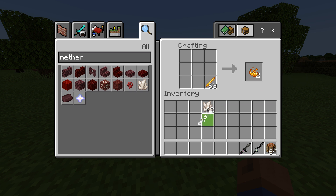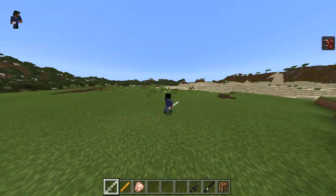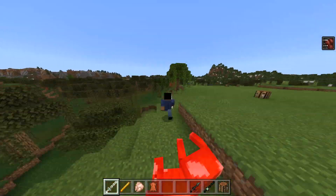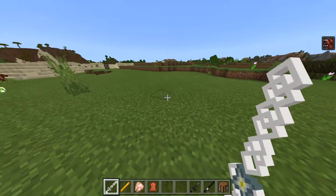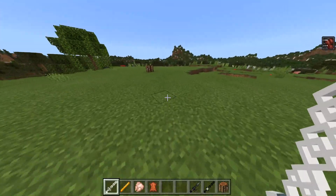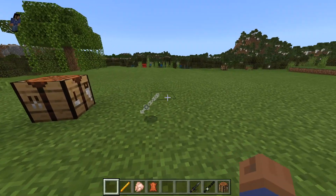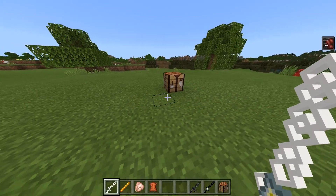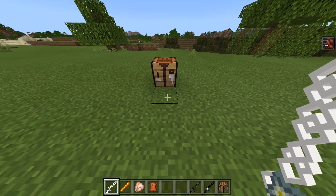We put that there and then we take two of the light blades — and look at this, we've made ourselves the Radiance! Which kind of gives us speed. Look at how fast we're going! Oh, this is sick — this is amazing. I feel so bad for the horses, I do apologize. But this is amazing — I love that these swords give you effects. When you jump you kind of slow down too. But look at how it looks — it kind of looks like the dark blade, but this is the Radiance. Very, very cool. And there's also another one too, which requires the dark blade and the light blade.